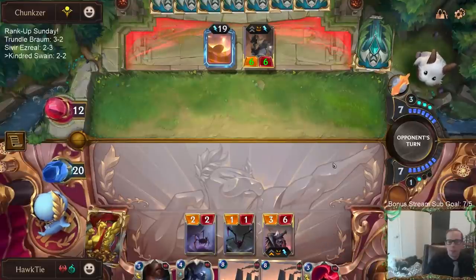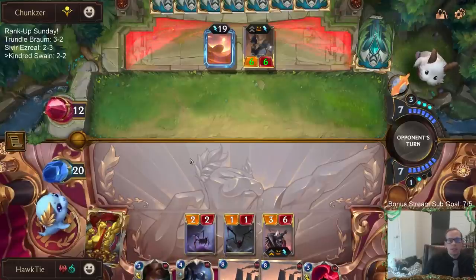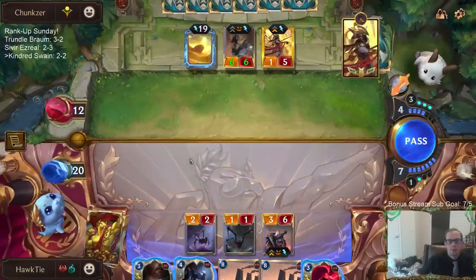Golem Ambassador grabbed that - unfortunately I was hoping to grab Azir. I could still Culling Strike the Azir men die, but Shurima lives forever.